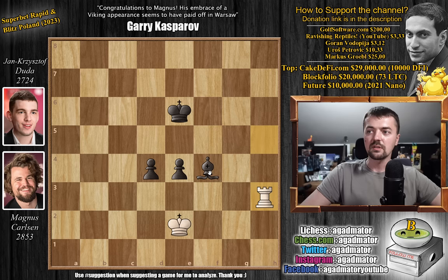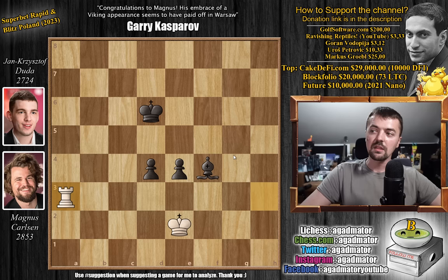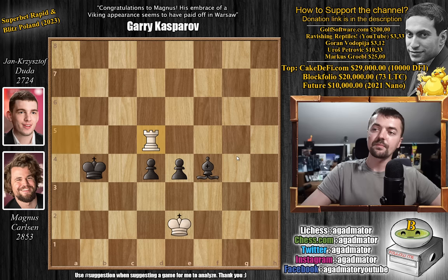Then it would be impossible to defend. So king d5 by Duda, rook to h5 check, king e6, rook h3, again king to d6, rook a3, king to c5, rook to a5 check, king to b4. We have rook to d5, and here Magnus made an inaccuracy that could cost him the game — he should have played rook to f5.